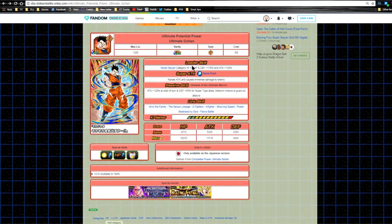His leader ability is Mixed Saiyan category Ki plus 3, HP and defense plus 170, and attack plus 130. Super attack is Burst Rush — raises attack and causes immense damage to the enemy. Passive skill, Glimpse of the Ultimate Power: attack plus 120 at the start of the turn, defense plus 50 for Super type allies, and a medium chance to guard against all attacks — super tanky. Link skills are All in the Family, Same Lineage, Z Fighters, In Fighter, Shocking Speed, and Power Bestowed by God. Battle max stats: HP 10,370, attack 11,716, defense 5,045. He has a 12 Ki multiplier of 100%.